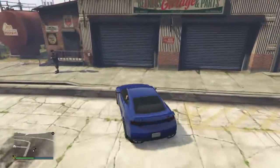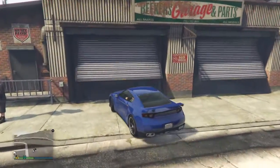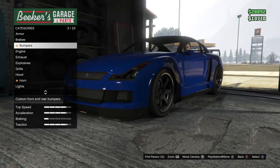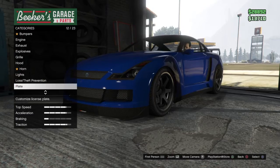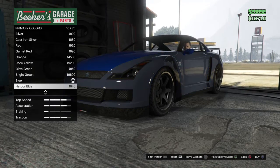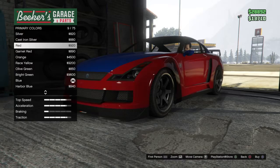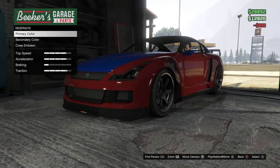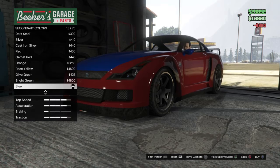Sometimes when we go into that garage — this one's like smaller. Alright, we're going to go down to respray, primary classic. Right here it is. Now we're going to do secondary and we're going to make it the same color.